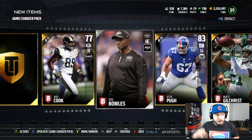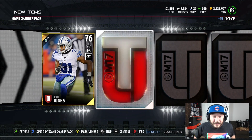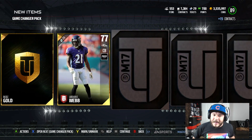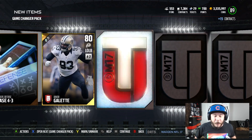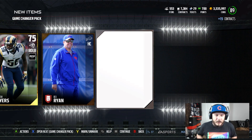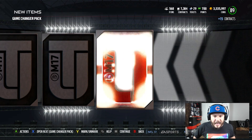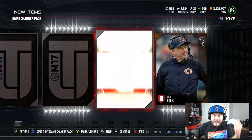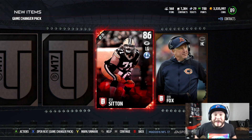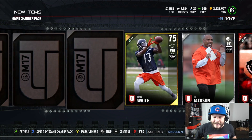Nothing in that pack. On to our next Game Changer Pack. Even if we don't pull Dak, we can sell all the elites we got and buy him. I think I have to keep Julio Jones though — we have to get some gameplay with Julio Jones. Next Game Changer Pack — elite-less. It doesn't matter, these packs are fire. Josh Sitton, 86 overall left guard, another elite pull. Hugh Jackson right there.